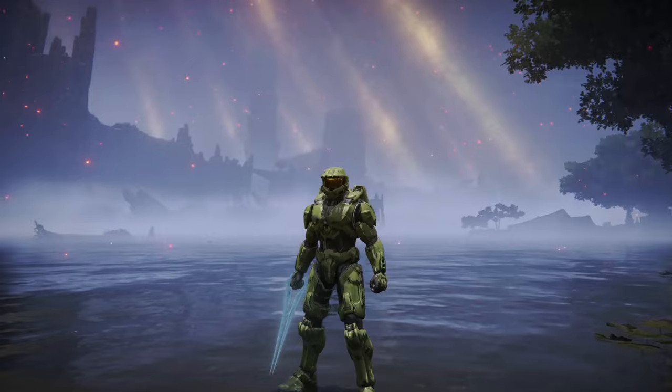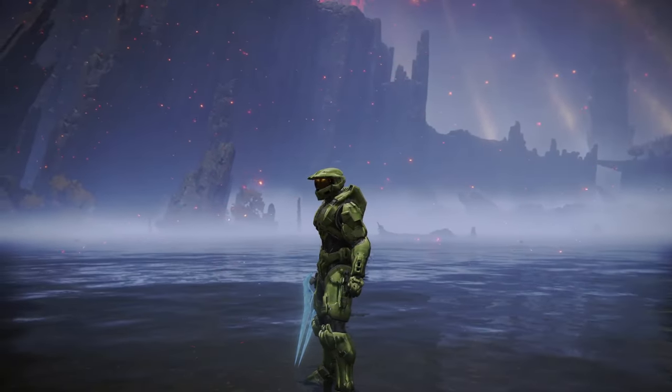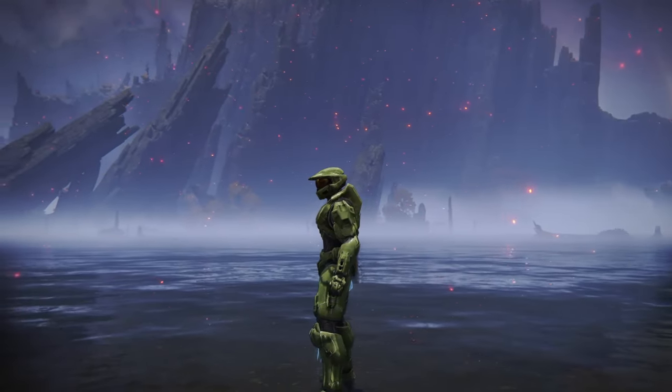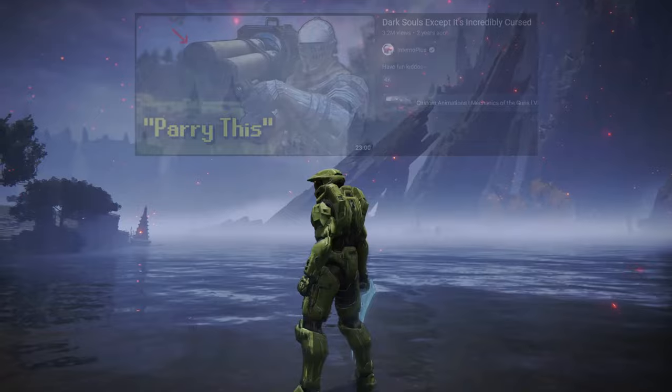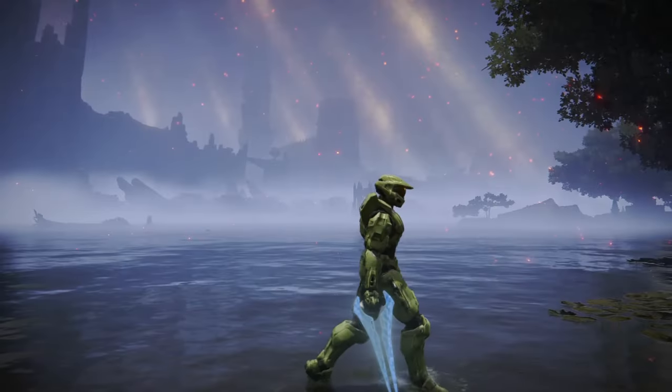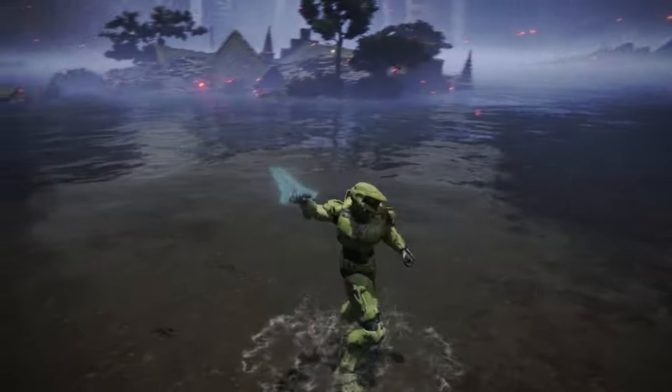Armor set 3 was our good pal Master Chief, and yes, the model is ported from Fortnite, which is icky, but it still looks drop dead awesome. This makes me want to add Halo guns to the game, like Inferno Plus did with Dark Souls — maybe they'll make the mod later. This armor may not have guns, but it does come with an energy sword, so they do leave us with something.